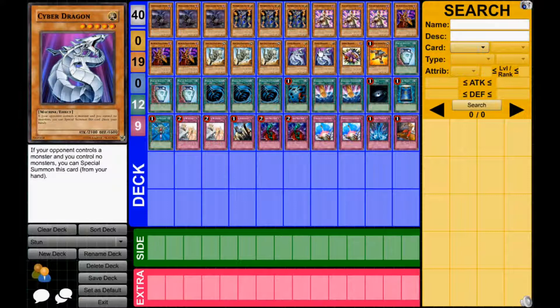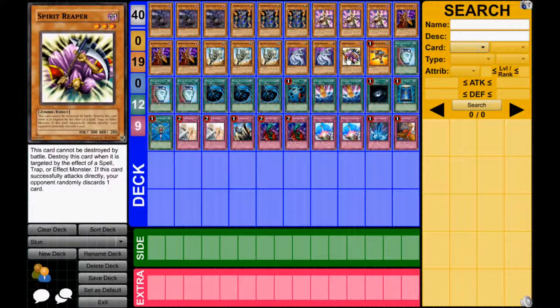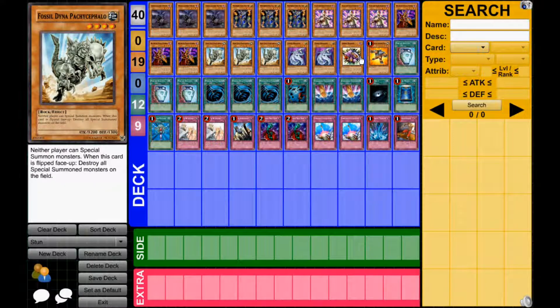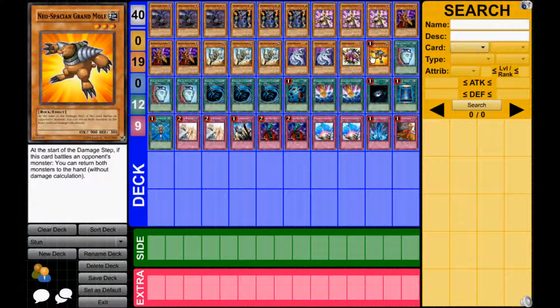I also ran 2 Cyber Dragon for helping run over big monsters like Thunder King and stuff you don't want on the field. I ran 1 Spirit Reaper and 1 Grandma. I had a Sangan in here, but I found out I didn't want it because there are only about 5 searchable targets, and that's not enough for me.